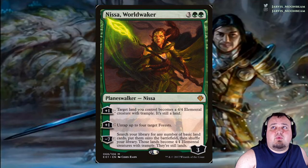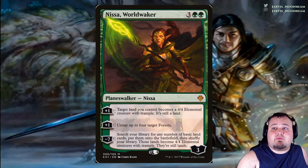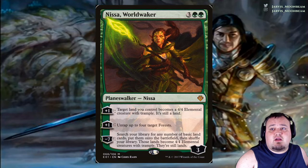Nissa, Worldwaker costs 3 green green. Plus 1: target land you control becomes a 4/4 Elemental creature with trample — it's still a land. Second plus 1: untap up to 4 target Forests. Minus 7: search your library for any number of basic land cards, put them onto the battlefield, then shuffle. Those lands become 4/4 Elemental creatures with trample that are still lands.